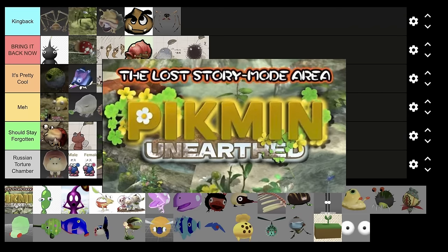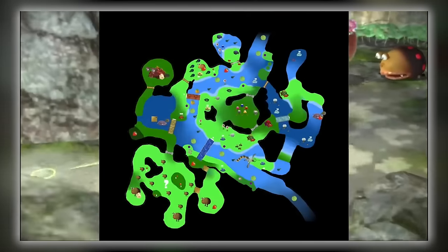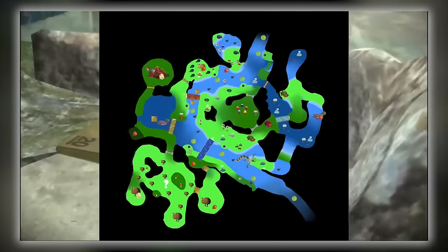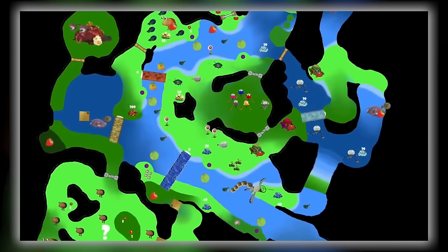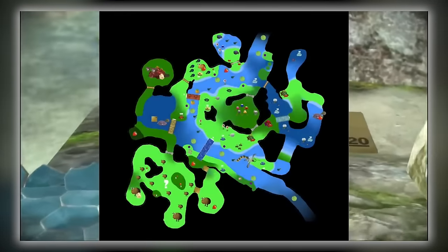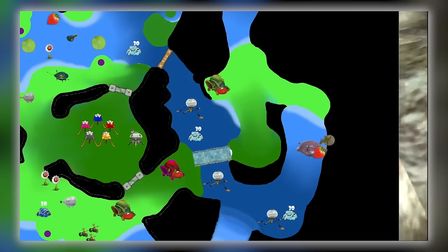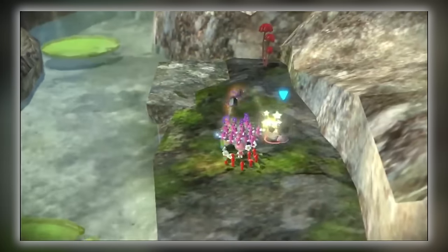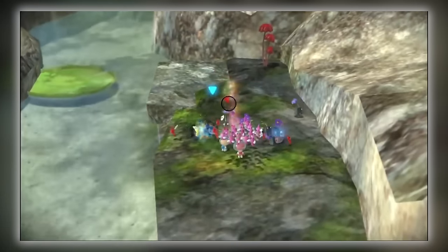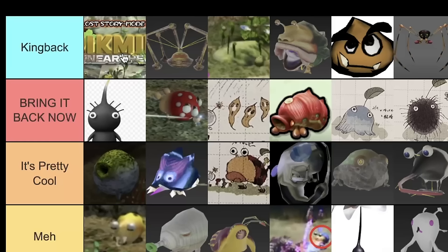Pikmin Unearthed — if you don't know what this is, check out the video linked here. Avengers Emblem, Davogado, Gunner Da Hunt, and a few other people literally resurrected an entire cut location in Pikmin 3 — not an enemy, not a creature, not a character model — an entire cut location. I think it's undisputed and deserves its own tier at the top of Kingback. Having this in-game would have changed Pikmin 3 for the better in every single way. Pikmin 3 feels like it needs another area, and it just didn't get it.